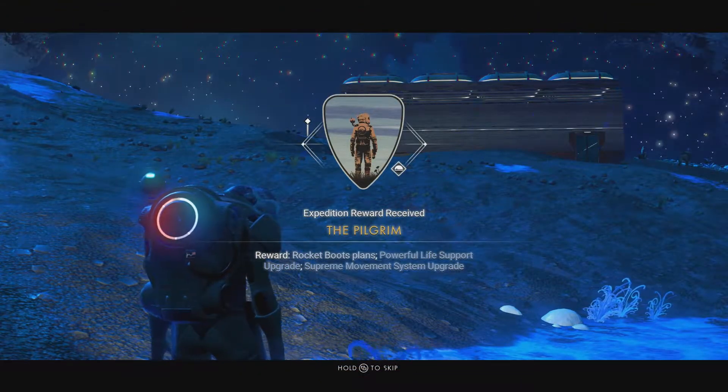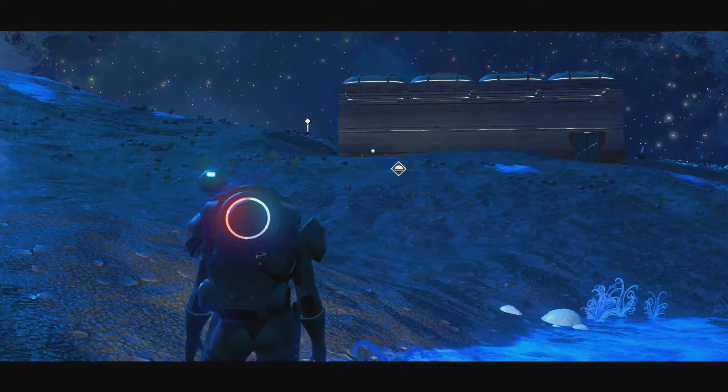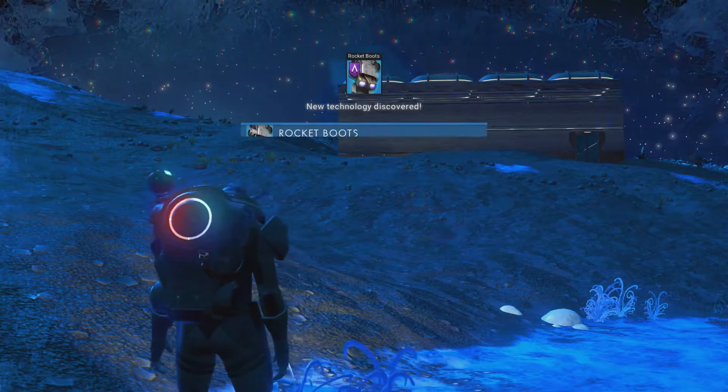We're almost there, but we have a few things to do first. I was doing some resource gathering and we ended up walking enough to get the Pilgrim, so we've covered that distance. Rocket Boot Plants — I like that. Life System Upgrade, Movement System Upgrade. That's actually really good.